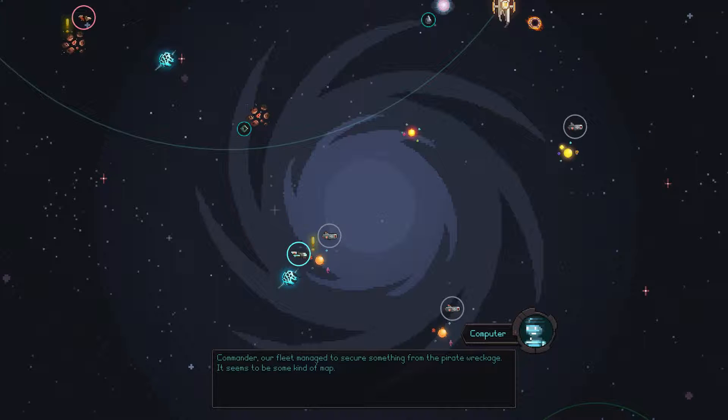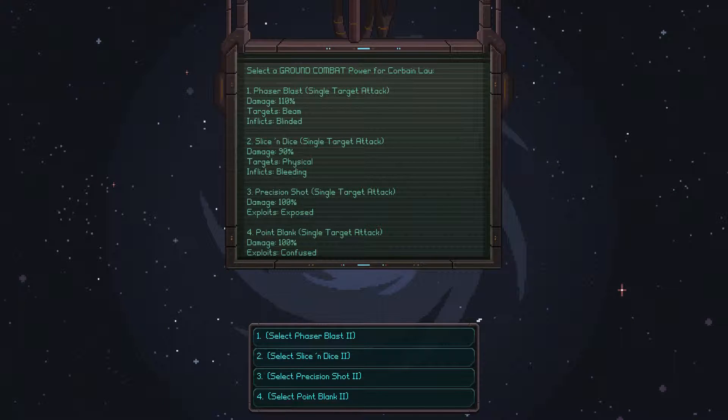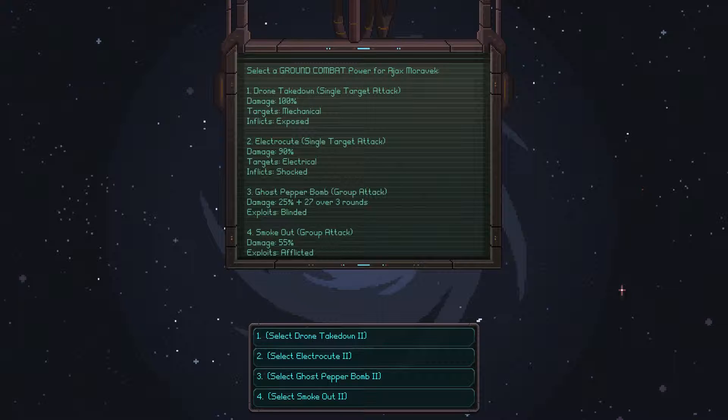Commander, our fleet secured something from the pirate wreckage — seems to be some kind of map. Bring the fleet back to the starbase so we can decode it. I've been promoted — what should I focus on? We've got phasers, slice and dice, precision shot, and point blank — all single-target attacks. Phaser targets physical, inflicts bleeding, exploits exposed and confused, inflicts blind. Slice and dice does 90 damage but targets physical and inflicts bleeding — I think we'll go with that one.